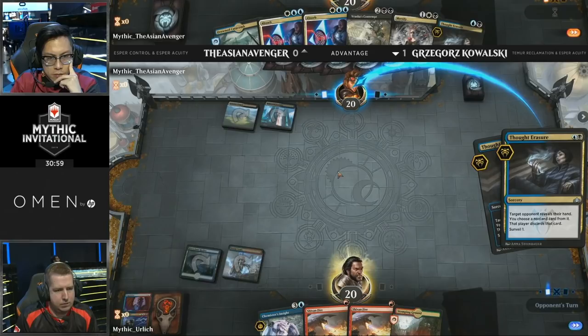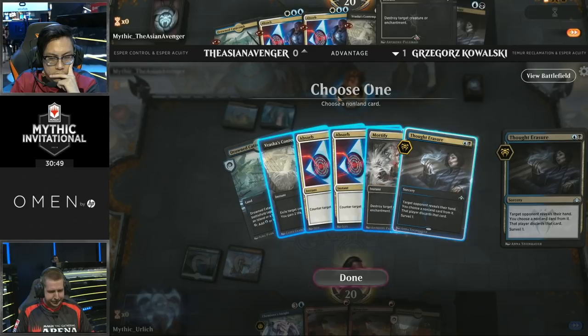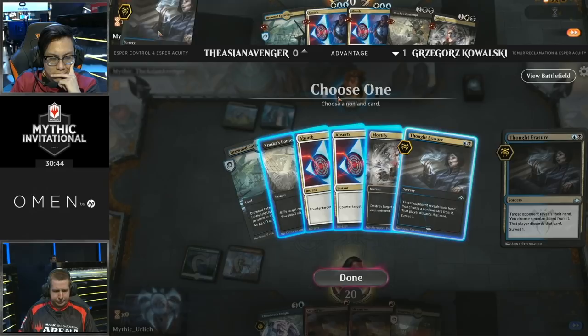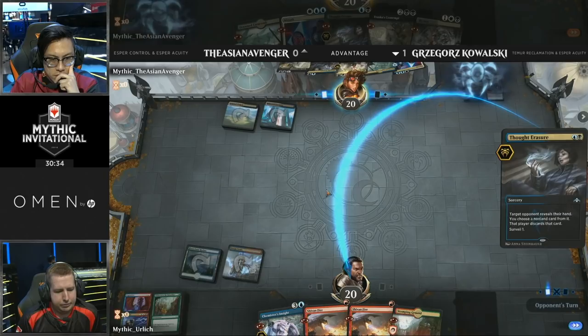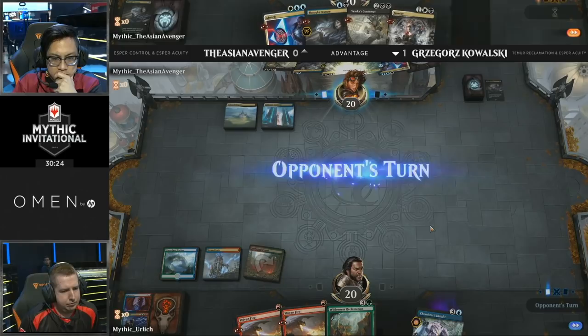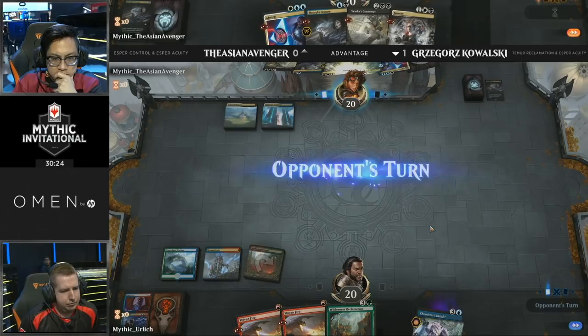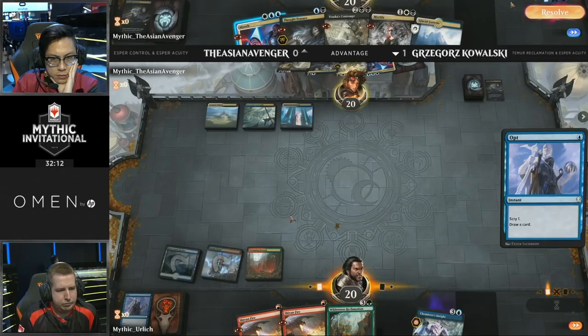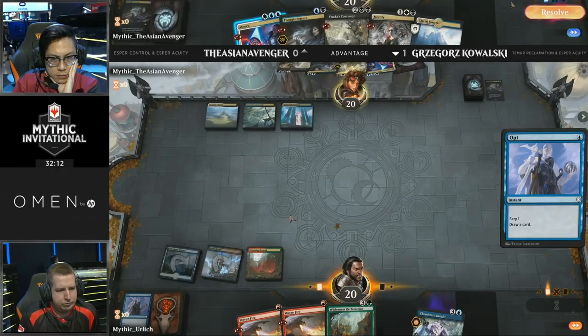Taking a quick look at the hand of Asian Avenger. Getting rid of something here — the other Thought Erasure, or possibly Absorb? He's definitely not going to be taking Vraska's Contempt — not a lot of targets outside of Niv-Mizzet. So either Absorb or the Thought Erasure — and that's exactly it. Wilderness Reclamation on top of the library for Kowalski. Kowalski opting to keep Wilderness Reclamation on top despite not having the mana to cast it, realizing this matchup likely goes long and it's important to draw your threats rather than put them in the graveyard. Finding a draw with Opt — perhaps a land on top. Another Opt — land. He's good.